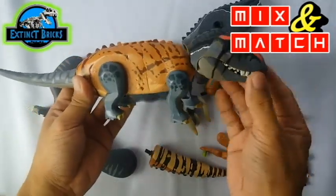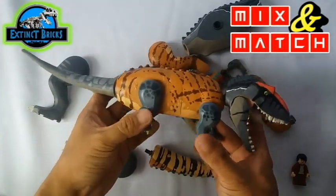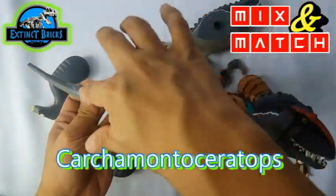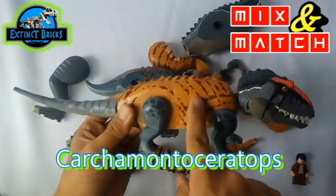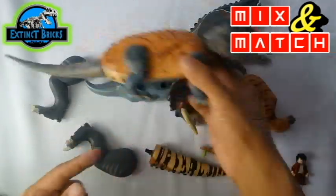And to top it up, let's put the head of the Carcharodontosaurus. And for this one, let's call it the Carcharmondo Tsurotops. What do you guys think? You may also want to rename it, so please comment below. This is PC number 1, Carcharodontosaurus. So let's put it outside and let's make another one.